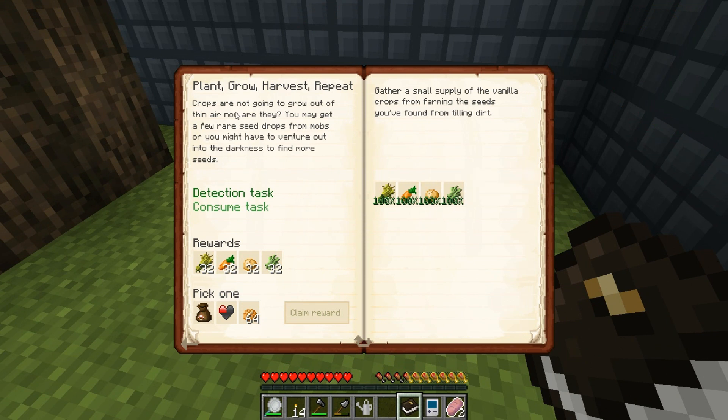I finished the plant grow harvest repeat quest! We get 32 wheat, 32 carrots, 32 potatoes, 32 sugar cane, and we either get a reward bag, a quarter heart, or baked potatoes. That's such a tough decision - you know how much I love reward bags, but potatoes are food.